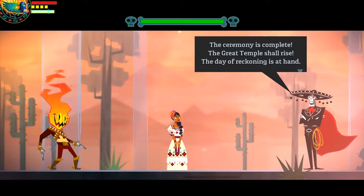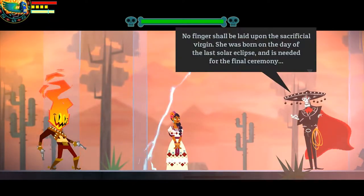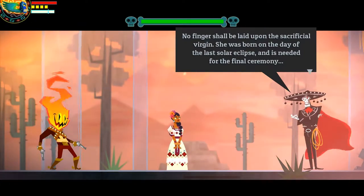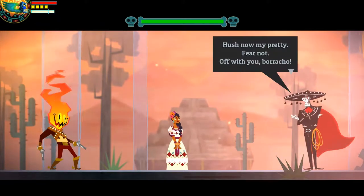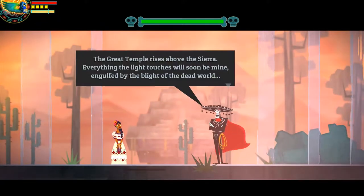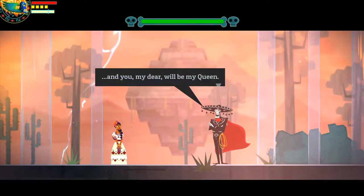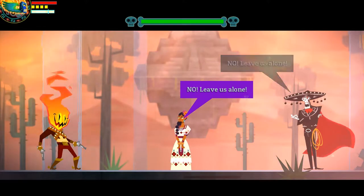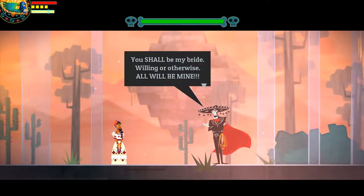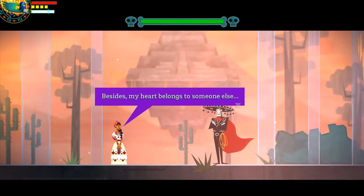The ceremony is complete. The great temple shall rise. The day of reckoning is at hand. At last I can exhilarate this nuisance of a woman. I should think not. No finger shall be laid upon the sacrificial virgin. She was born on the day of the last solar eclipse and is needed for the final ceremony. Did you just say sacrificial virgin? Yeah, about that. Hush now, my pretty. Fear not. Off with you, Borracho. The great temple rises above the Sierra. Everything that light touches will soon be mine, engulfed by the plight of the dead world. And you, my dear, will be my queen. Your queen? I don't think so.